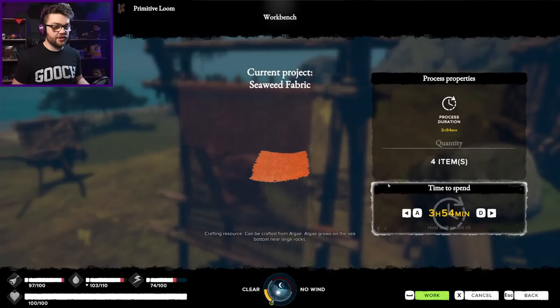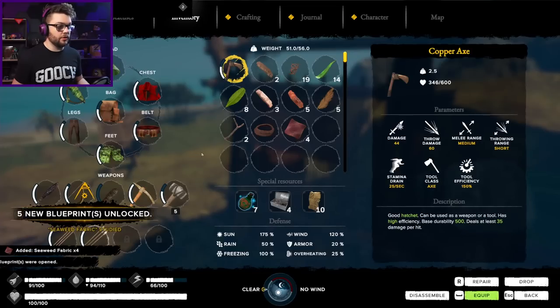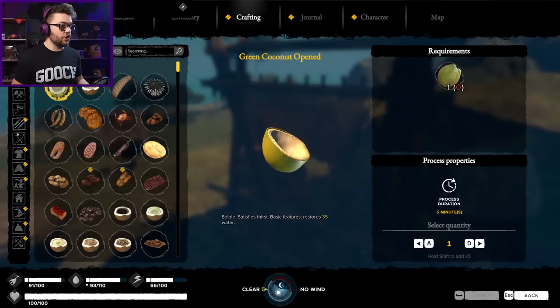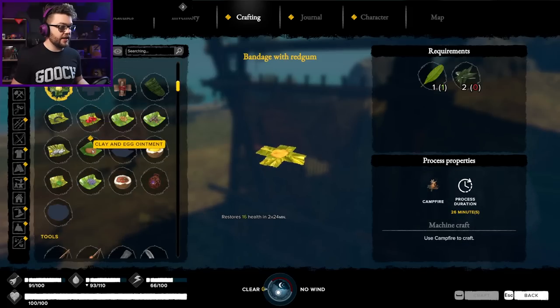Get you whacked on - it's going to take four hours, an hour per clock. That works for me. Five new blueprints unlocked! Can you show me what they were? I have dried dates, dried fish - I don't think that's what I'm actually after here.